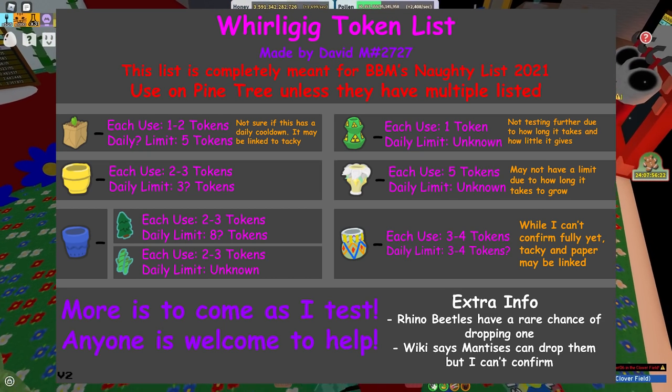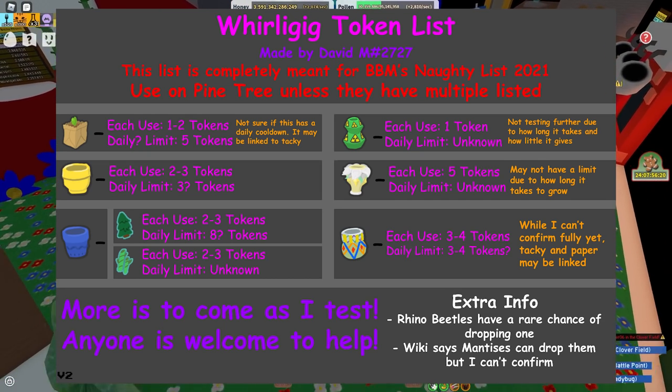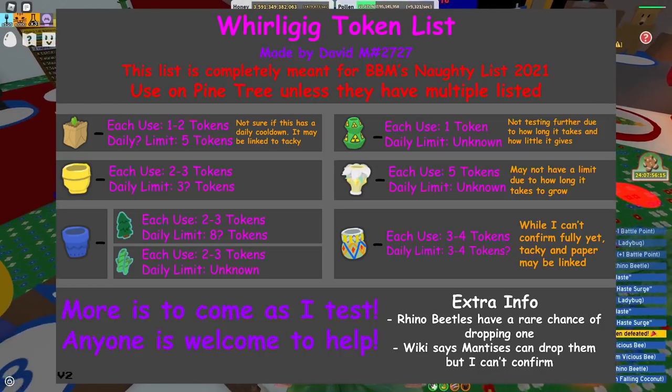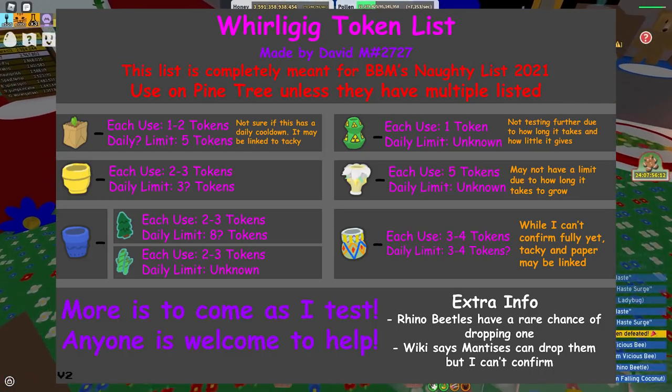Then we have the Pesticide Planter, which gives 1 token — daily limit is unknown. The Petal Planter gives 5 tokens — daily limit is unknown. And the Taki Planter gives 3 to 4 tokens, and the daily limit is 3 to 4 as well.